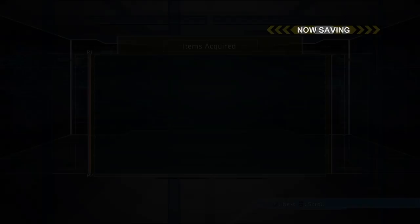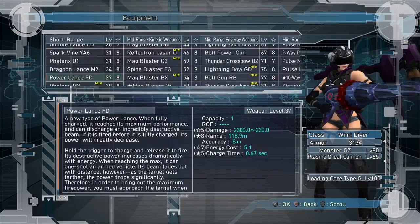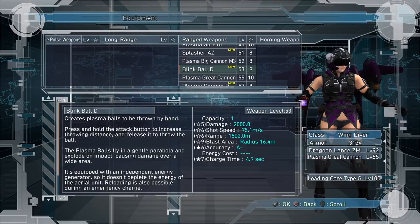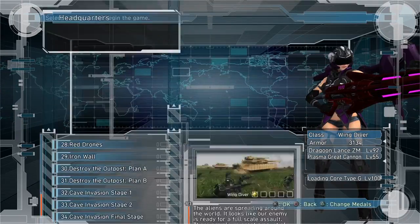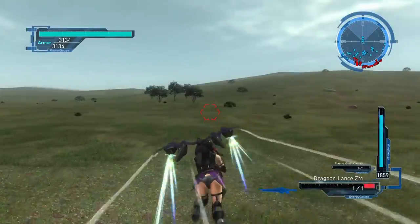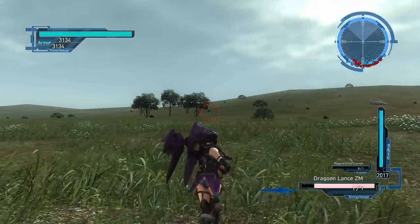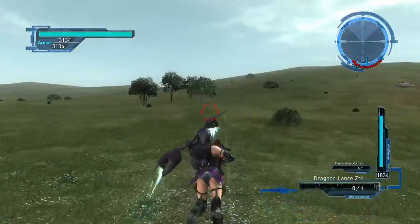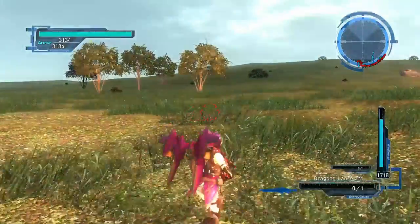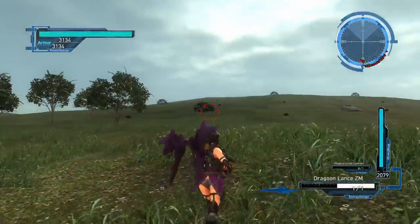Now let's move on to the Wing Diver class. The Wing Diver has two weapons I can think of that are valuable for this: the Dragoon Lances and the Plasma Great Cannon. The Dragoon Lance is an amazing weapon — I use it all the time — but the negative is it stuns you while you're on the ground and you can't move for a couple of seconds. One way to handle that is to fly a little bit when you shoot it, and then you can dash to get your recovery back, though it does use a little energy. Another way is to just change weapons — like the Stringer — change weapons twice and you can cancel the animation.